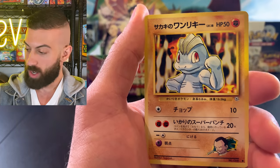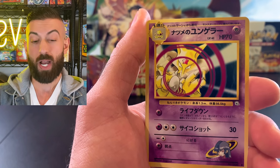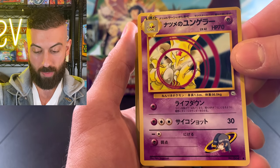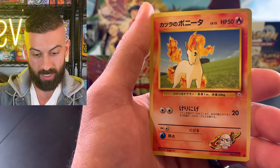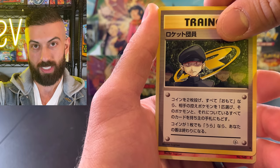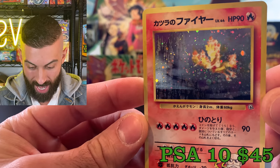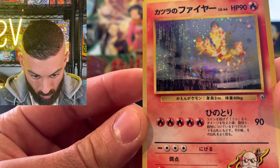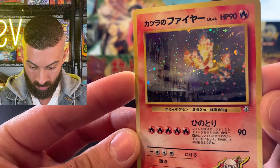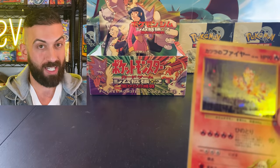We got another Machop, an Alakazam - actually that's a Kadabra, not Alakazam. A Ponyta - and coming up on that rare... it's red. Oh, there's the Moltres! Blaine's Moltres - that is pretty sick. Look at that - it looks like it's flying around the sky, you got that sparkle pattern right there. Really clean, really nice card. We needed that - we're on a roll!